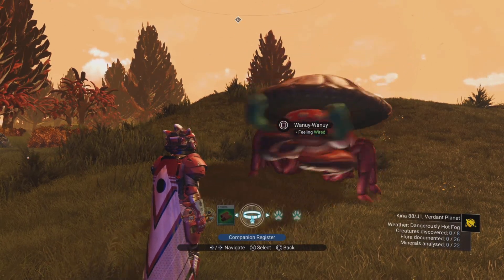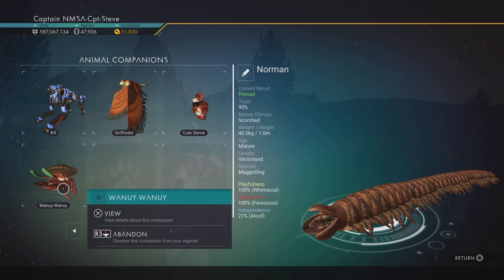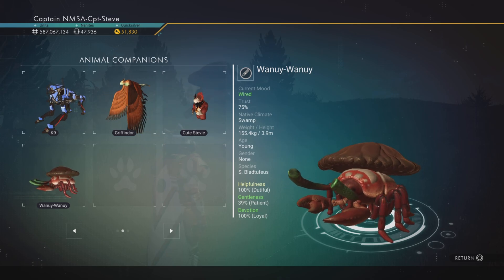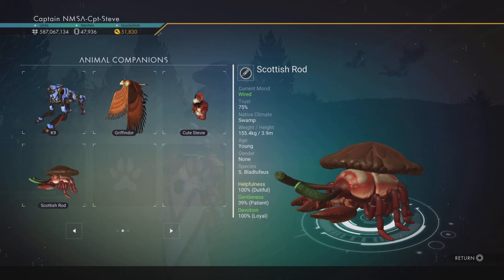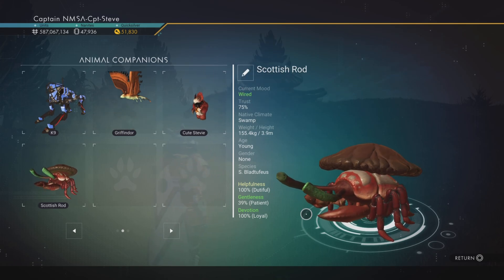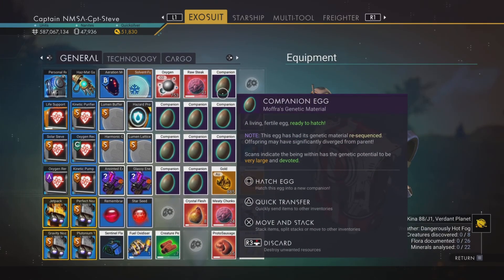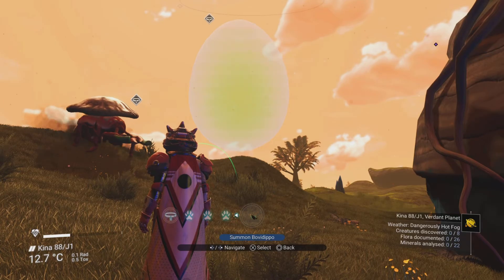He's now a freaking awesome magnificent beastie. Let's hit him up — look at that, helpfulness is 100, devotion 100 as well! I've got to wait till he grows up before he can lay eggs. I'm going to call him Scottish Rod. He's looking freaking awesome — hopefully you guys are going to want one. Let us know in the comments if you do.